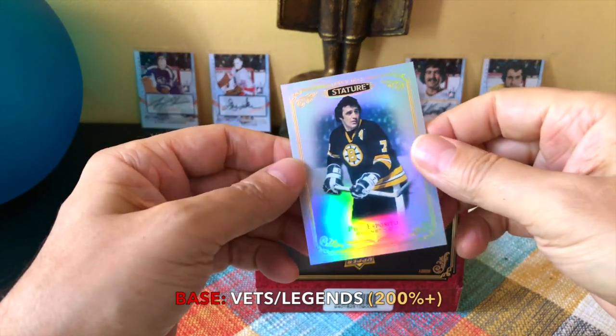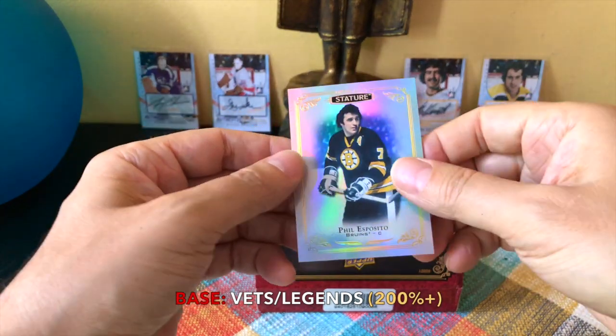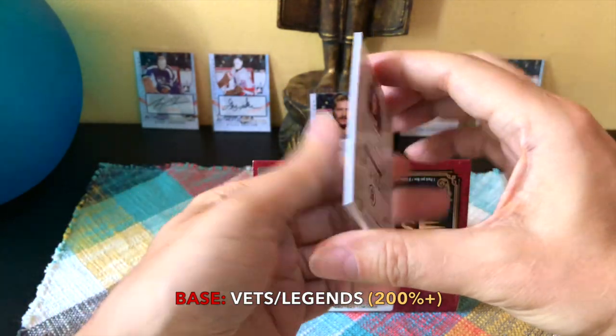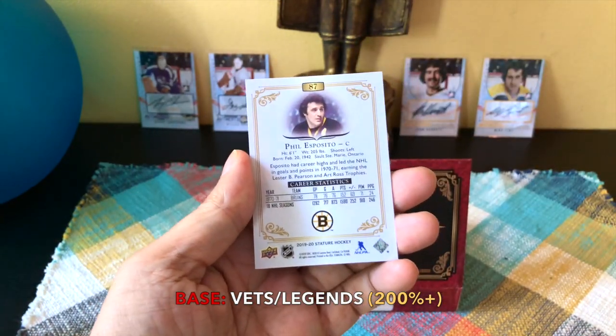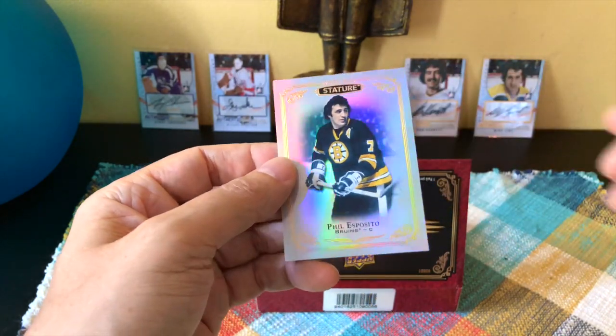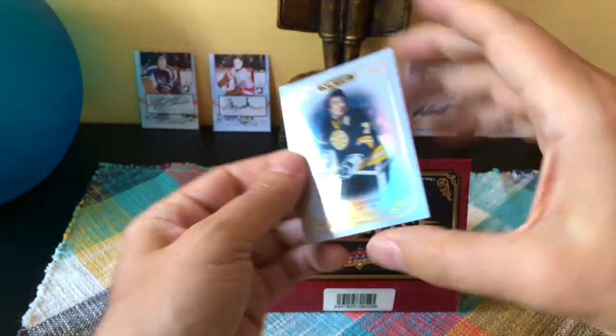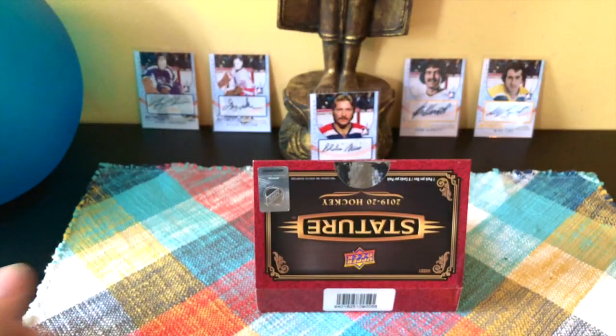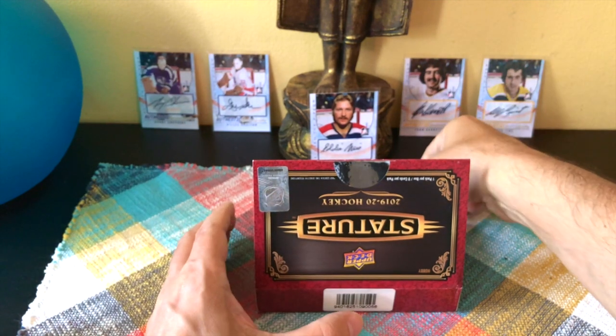First card off the top is a Phil Esposito — a base card, actually pretty nice. Kind of like the metal cards, very shiny and bright. Handsome looking card. Phil Esposito — 10th all-time in points, known for Boston, the Rangers, and the Canada Summit Series.